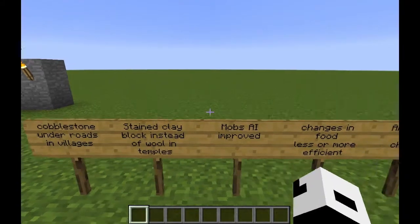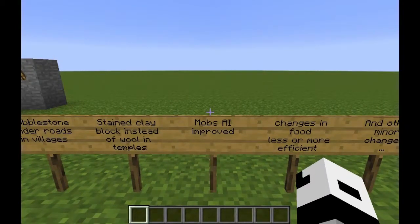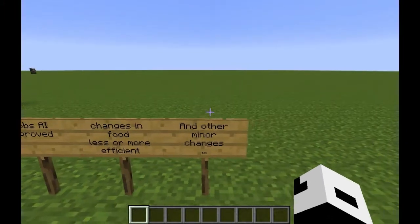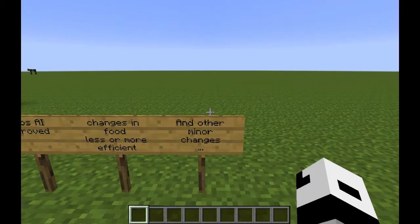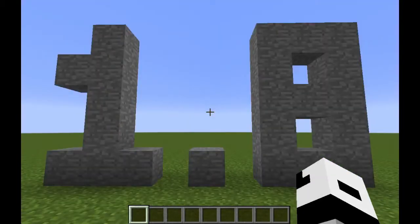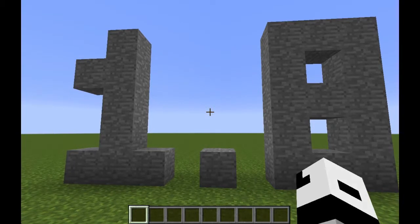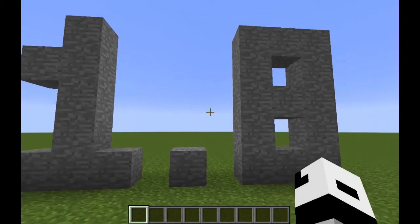Finally, there will now be cobblestone under the roads in villages, and stained clay will replace wool inside temples. Mob AI has been improved, food has changed a little bit, and other minor changes were made in this new version. That sums it up for Minecraft 1.8 — if you enjoyed the video, click the like button, leave a comment, or subscribe. Thanks for watching!